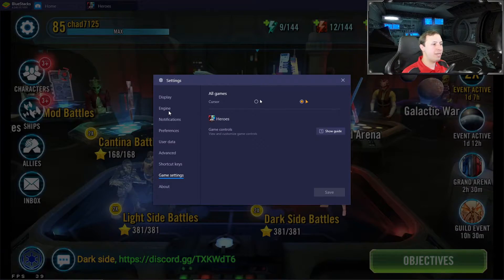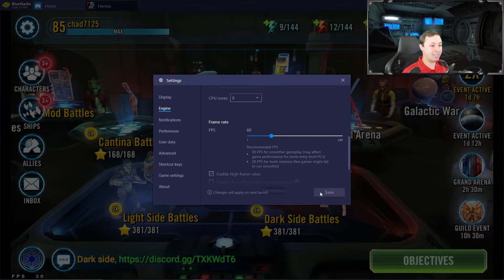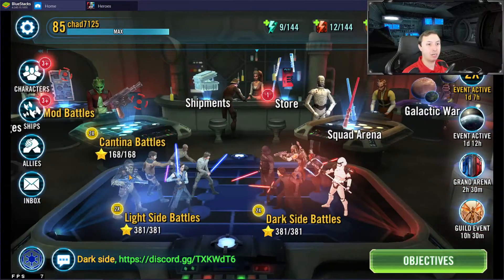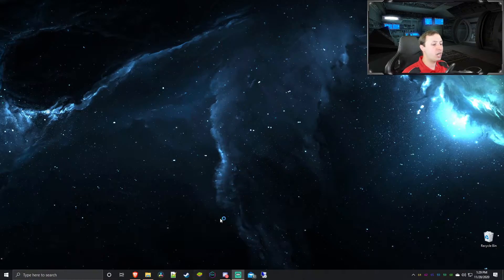So I go to my settings, go to my engine, scroll down, and turn the FPS down to 60. Note: you must be in the game while doing this — getting 30 FPS — then turn it down to 60 and save. Notice this is going to drop dramatically; we're going to get like 5 frames per second. It's going to be terrible. You then need to close BlueStacks and then reopen it.